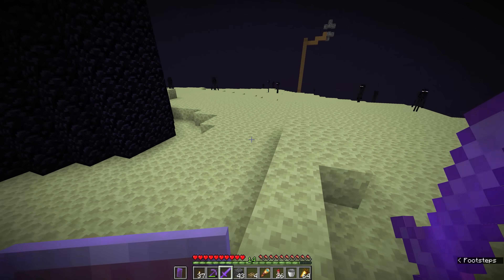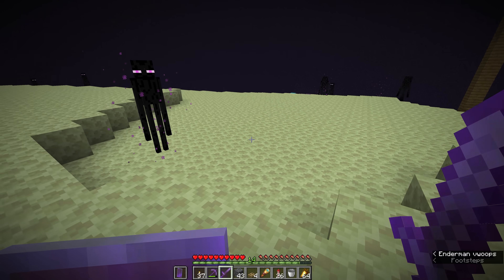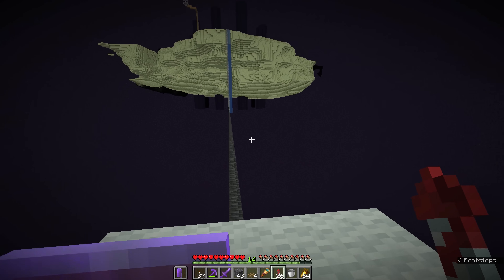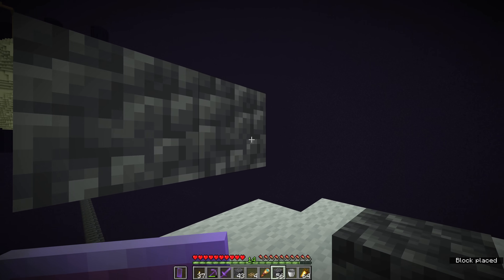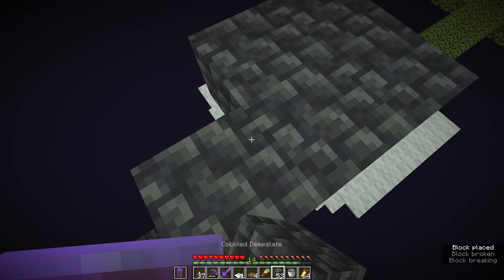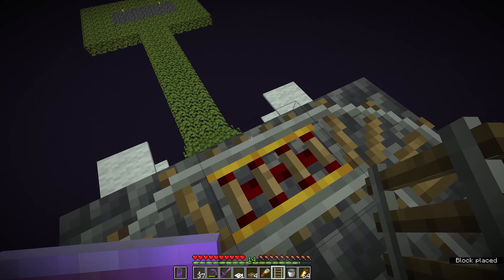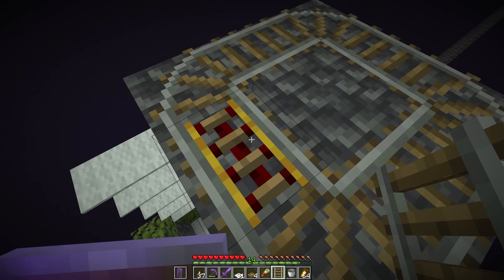Scarcity of ender pearls is something we're going to laugh about once we're done building this farm. We've got over two stacks now — we should be fine. As we land on our carpet platform, we're going to be building a flat platform here that we can spawn the endermite on. We need to make sure we're not too far away otherwise it would spawn endermen. A little three by three area will be all we need to set up the rail that's going to capture the endermite.